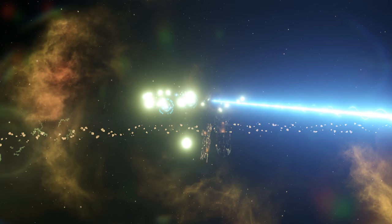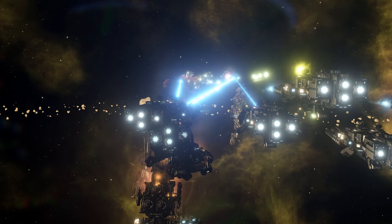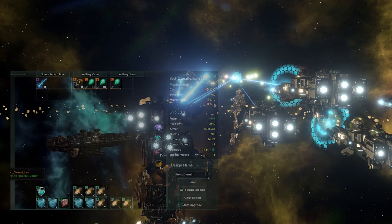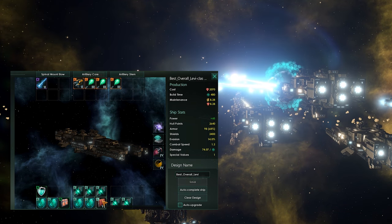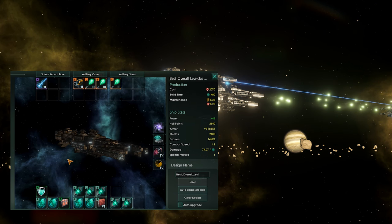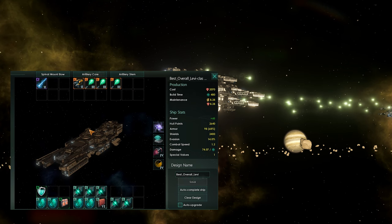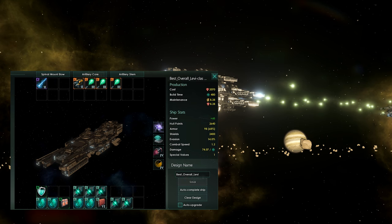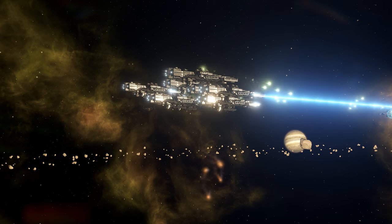Looking at the best overall design using Leviathans, everything is kitted out with large enigmatic deflectors as well as a large enigmatic power core. Because the large enigmatic power core generates enough power, you can drop one reactor from the original design and add a large dragon scale armor as well. This brings base armor down to 68%, making it an exceptionally good design overall.